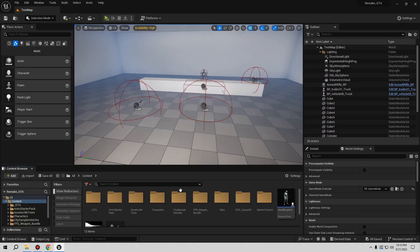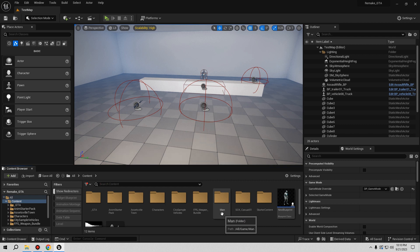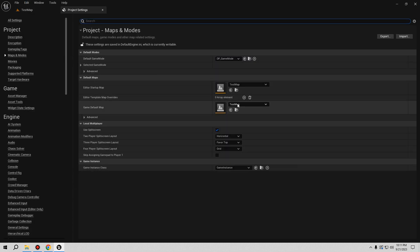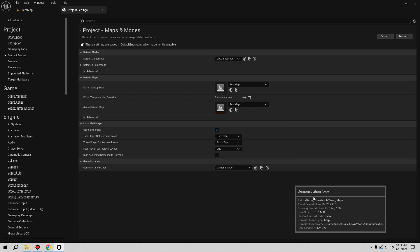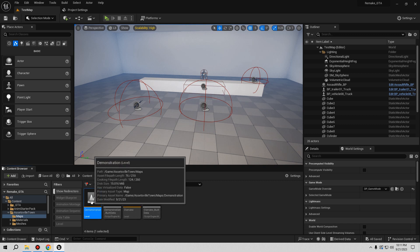This is the same map I used for the Engine 4 tutorial, similar stuff. To set our new map, go to Edit → Project Settings → Maps & Modes. We don't touch the editor map, but for the game map we want to use the demonstration map. Let me take a few seconds to find it — yes, that's the one. Let's open this map.